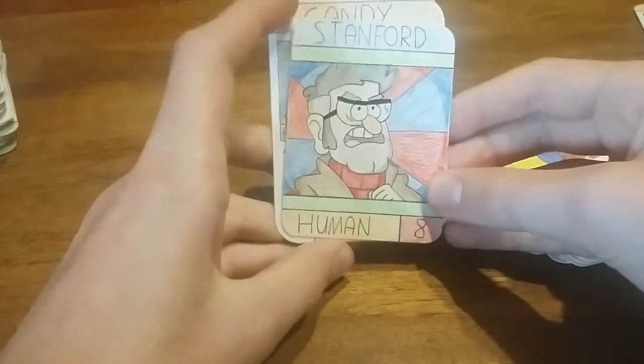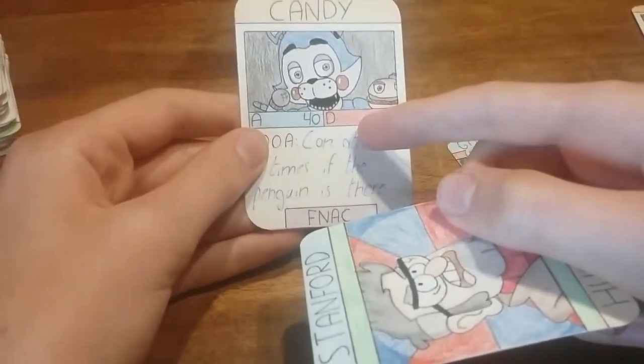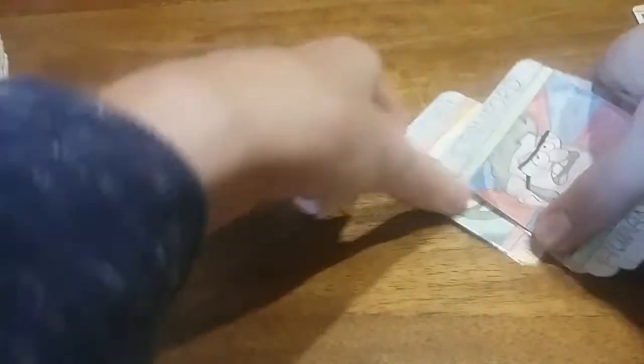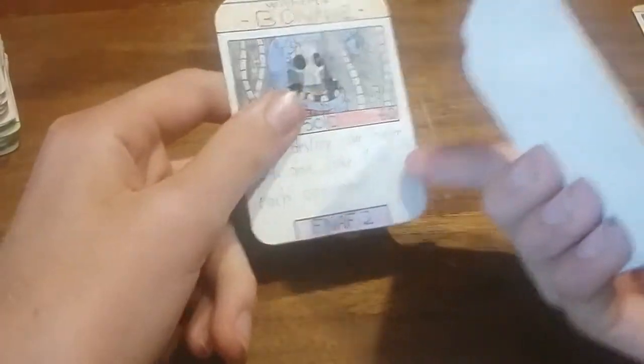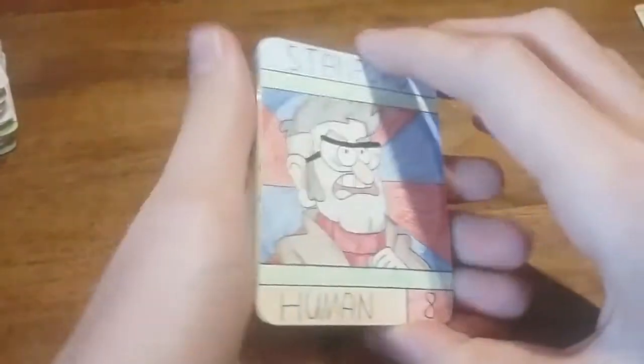First of all, the cards are tinier so I can make more on a single paper, because when I made the FNAF card game I always had a lot of paper left over that I couldn't use. The second difference is that in the FNAF card game most of the card was white, and I wanted to change that — so now all the cards are colored, with colors everywhere.